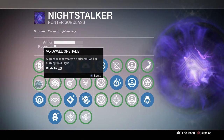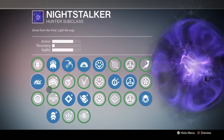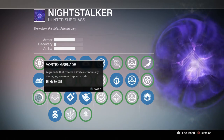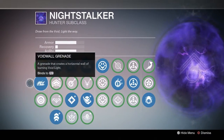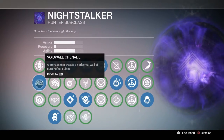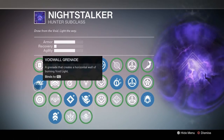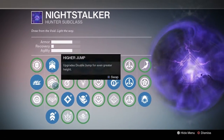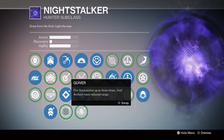Now let's go into PVP — I'm going to switch up the subclass a little. I'm going to go void wall grenades just because if an enemy goes behind cover you can throw a grenade and it'll kind of go sideways and hit the enemy and they won't even see it coming. Sometimes I'll go vortex for something like control, but for the most part I'm going to go void wall grenades.